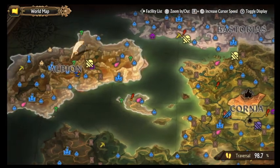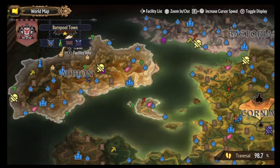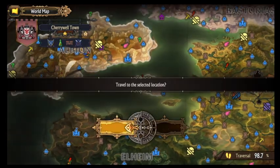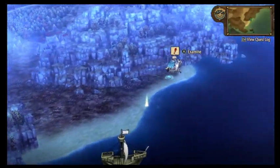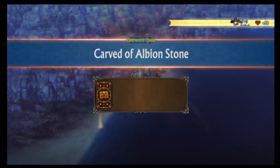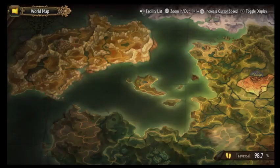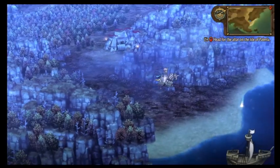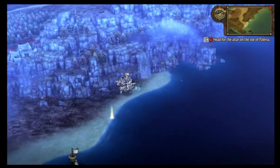And then finally there's a cemetery too. Where's the last one — oh, the octopus, right. Nice, we got affinity with Fiana. Head to the altar on the Isle of Pallavia.